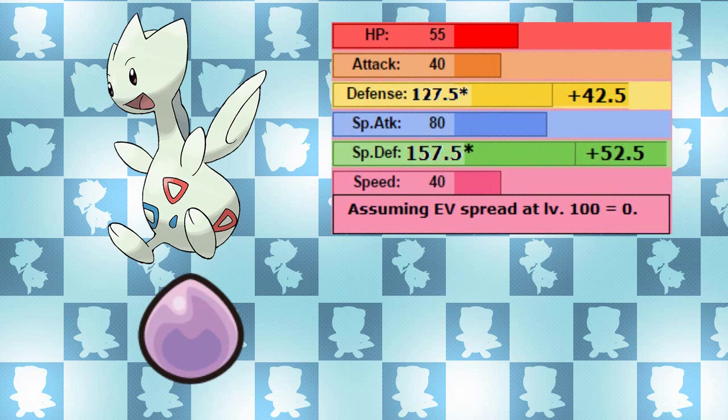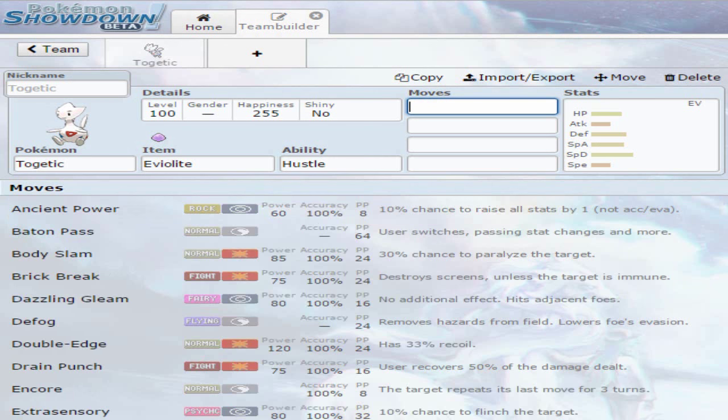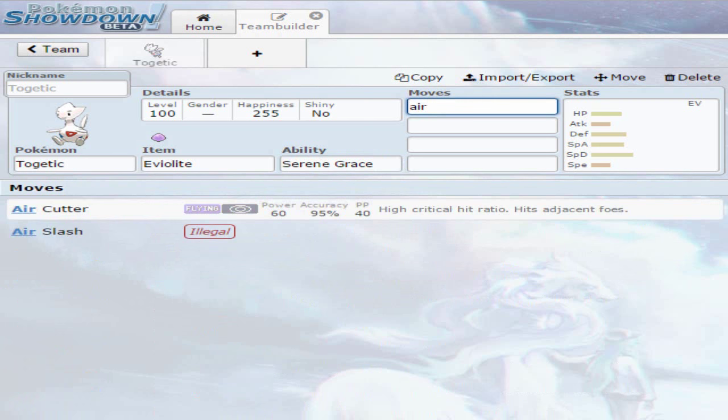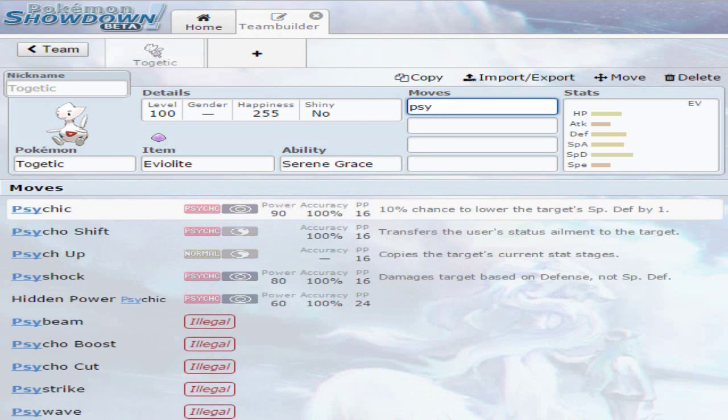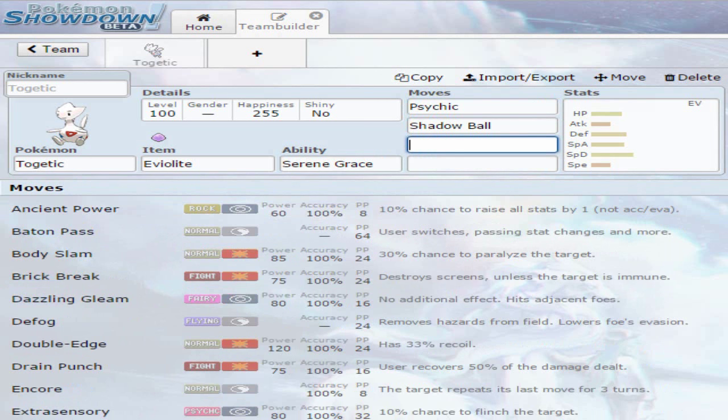However, it can be argued that if you invest no EVs in Special Attack and choose a damage-dealing move, it allows Togetic to be defensive while still packing a punch. A few things that are disadvantageous for opting for Eviolite Togetic: it won't have access to Air Slash, so the only way it'll make good use of its Serene Grace ability is if you opt for moves like Shadow Ball and Psychic. Psychic is probably the best move to cover your Poison weakness. Shadow Ball, although a very good move, isn't the best choice for Togetic — especially if you want to be a defensive tank.